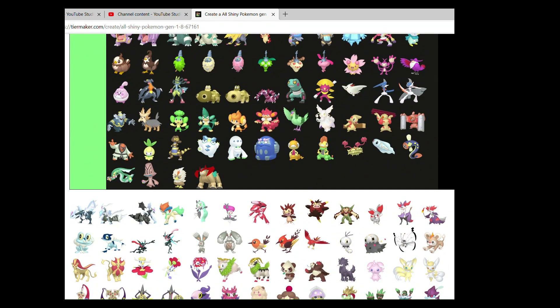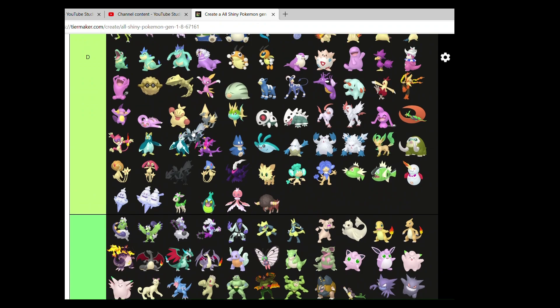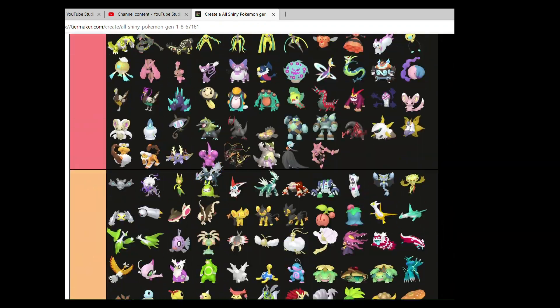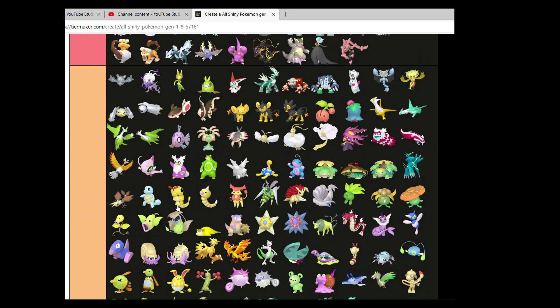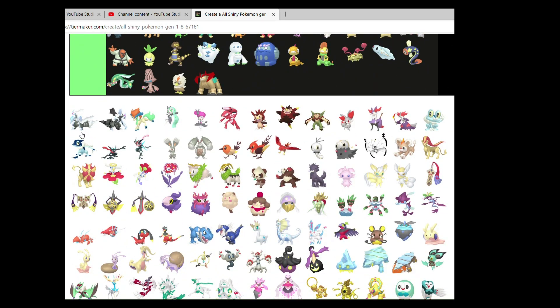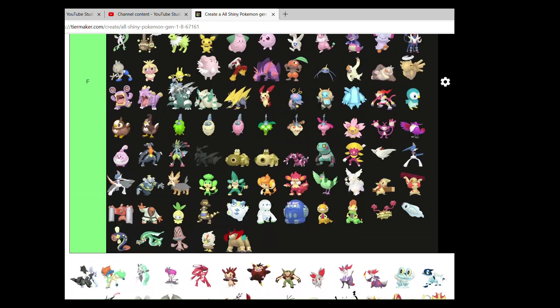Kyurem — I've always thought it had a phenomenal shiny. I like underrated Pokemon that just aren't liked all too much. Kyurem White — placing it now.